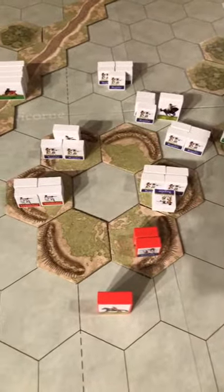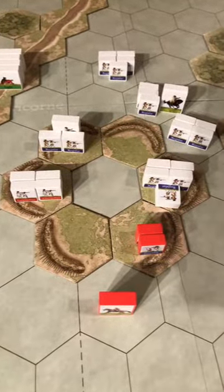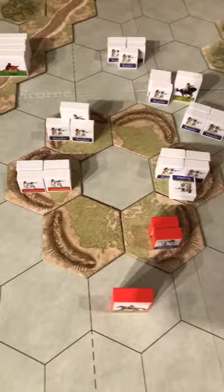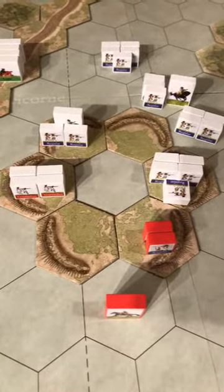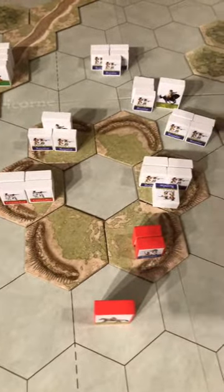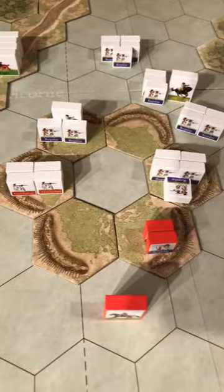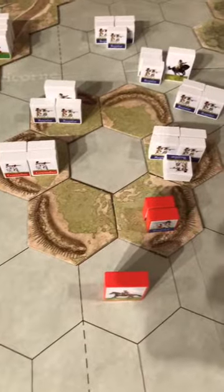The battle really played out right here at Redoubt Number 9. The French were able to storm this redoubt and really push the British off — not exactly easily. The British put up some defense, but the cards played out right for the French. They were able to get their superior numbers up fast and really attack the redoubts pretty hard. This is kind of where the battle was won.